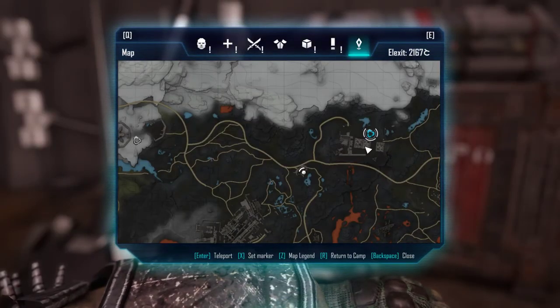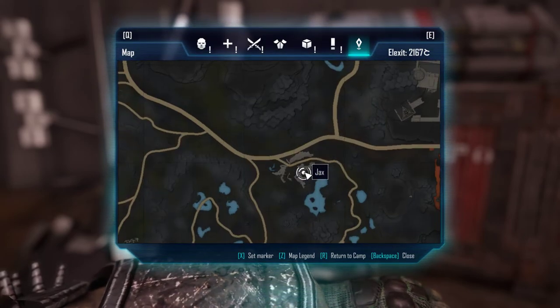Hello, Mir here with the next loot location video. We are in Ignodon near the hangar. So here is where we are — zoom in.